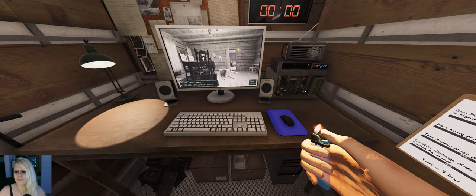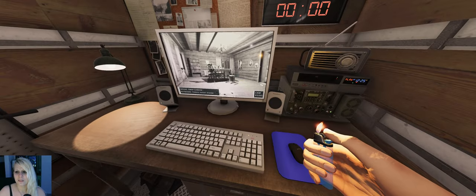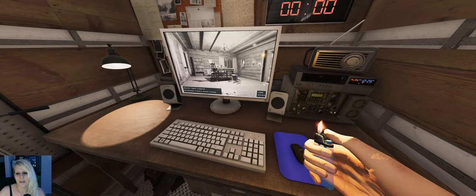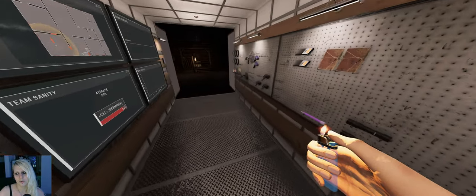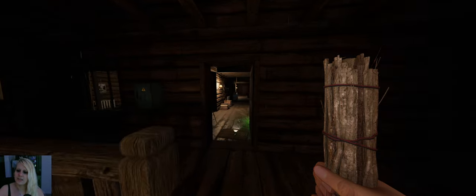If it's a Mimic we're gonna see orbs, and the ghost is definitely in there, but I don't see any orbs. Okay, we don't need those because we won't get any evidence at all, right? Let's see.